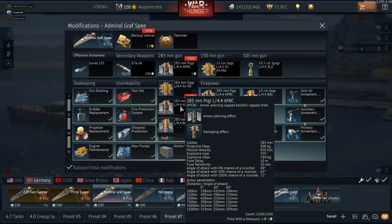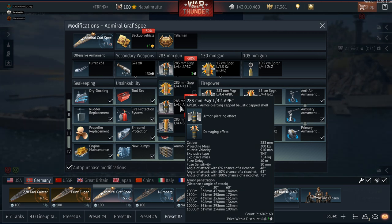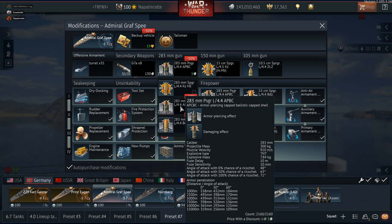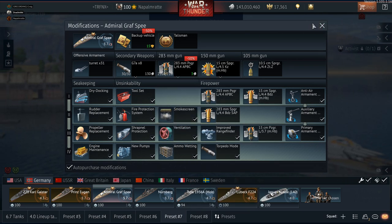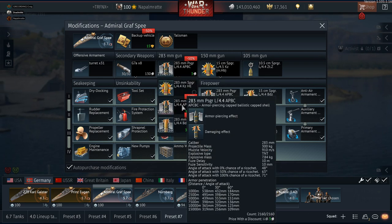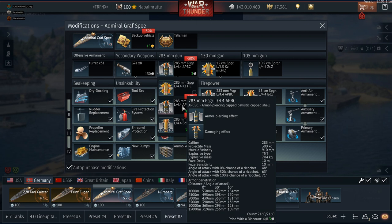Armor penetration is going to be a bit all over the place. Graf Spee's guns are very similar to the 11-inch guns equipped by German ships in World War One, albeit an evolution on that — there were several additional models of 11-inch gun past that equipped on various German battlecruisers. So Graf Spee's penetration would be better than Nassau's, assuming they model Nassau's guns as they were in World War One service. But you've got the long-barrel 12-inch guns on the Gangut class, and the Russian 12-inch gun is probably one of the best developed in that period.